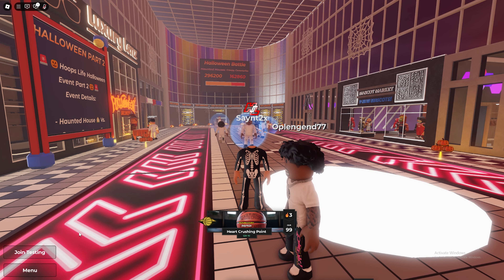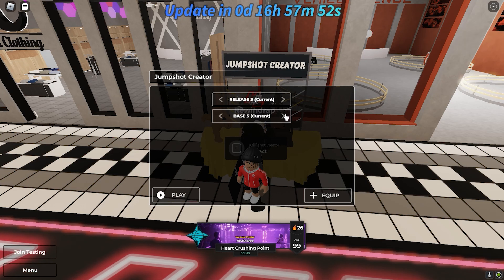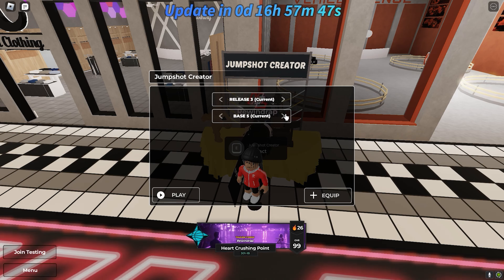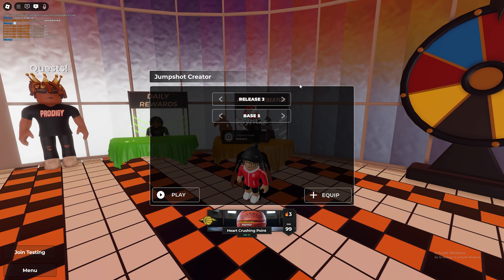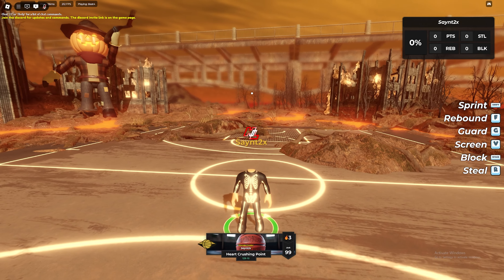The first jump shot we have is from Naz Baby. I'll have everybody's YouTube links down below in the description. He's got release three and base five. Hopefully I like the jump shot — this is my preferred jump shot. They removed max speed in the game, so let's go ahead and try this out and see if it's tough.